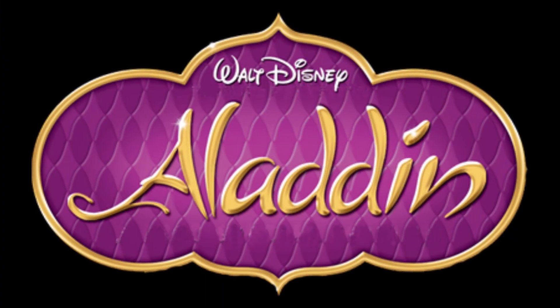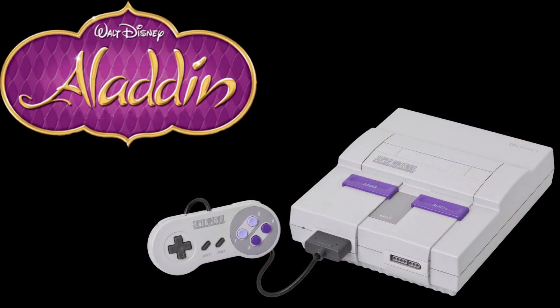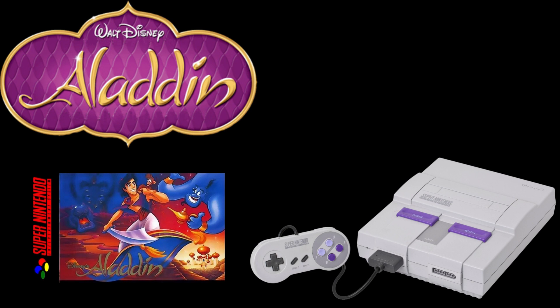Hello and welcome back to the Retro Riddler Channel, your go-to spot for all things retro gaming. If you're a returning viewer, you know we love our weekly themes. This week is no different. We're embarking on an immersive journey through a classic that has enchanted players for generations — Aladdin for the Super Nintendo Entertainment System. This game is a treasure chest of memories and quality gameplay that still holds up nearly 30 years later. So grab your magic lamps and let's get ready to explore every nook and cranny of this iconic title.